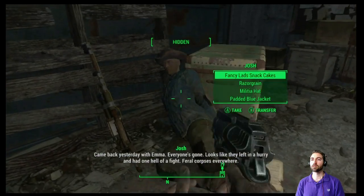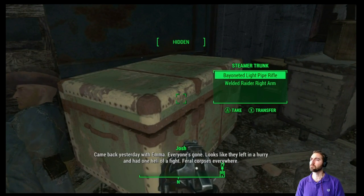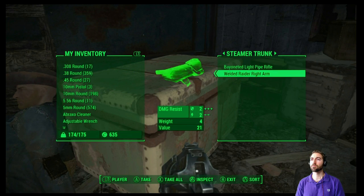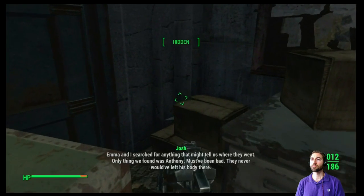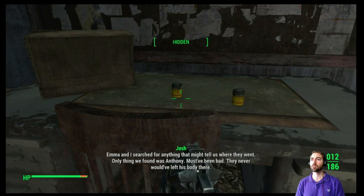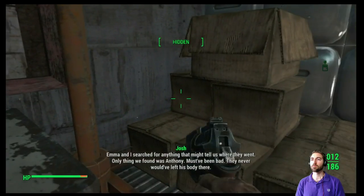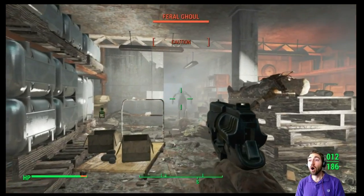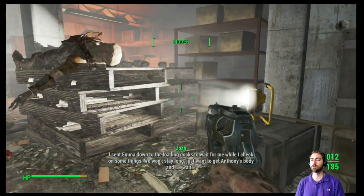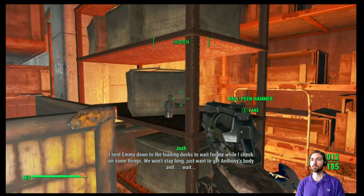I came back yesterday with Emma — everyone's gone. Looks like they left in a hurry and had one hell of a fight. Emma and I searched for anything that might tell us where they went. The only thing we found was Anthony — must have been bad. They never would have left his body there. I sent Emma down to the loading dock to wait for me while I check on something. We won't stay long; I just want to get Anthony's body in wait.